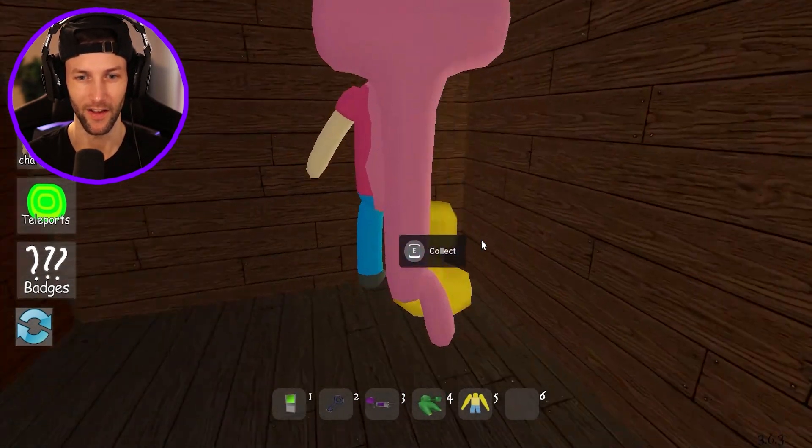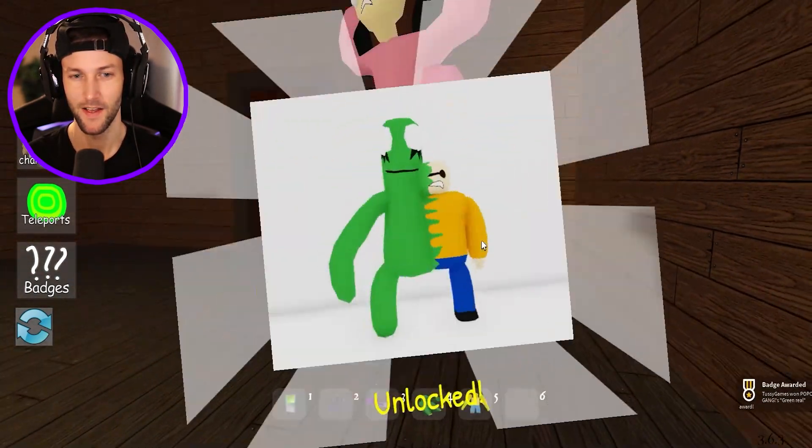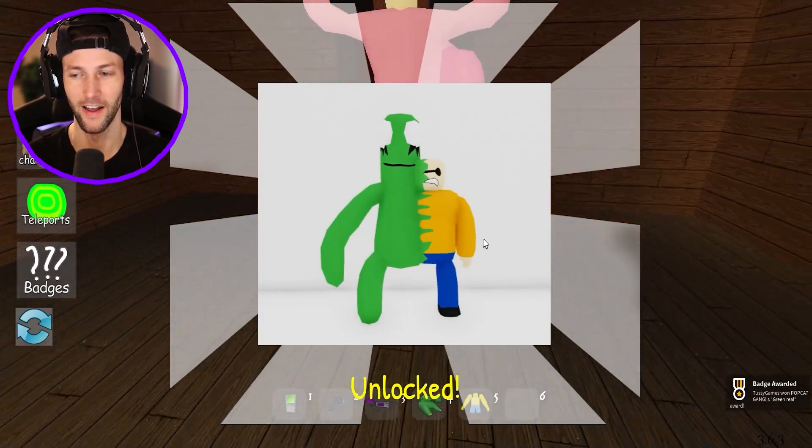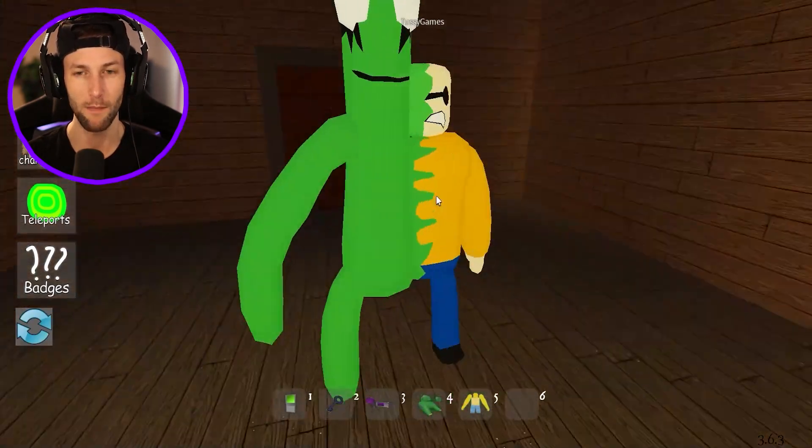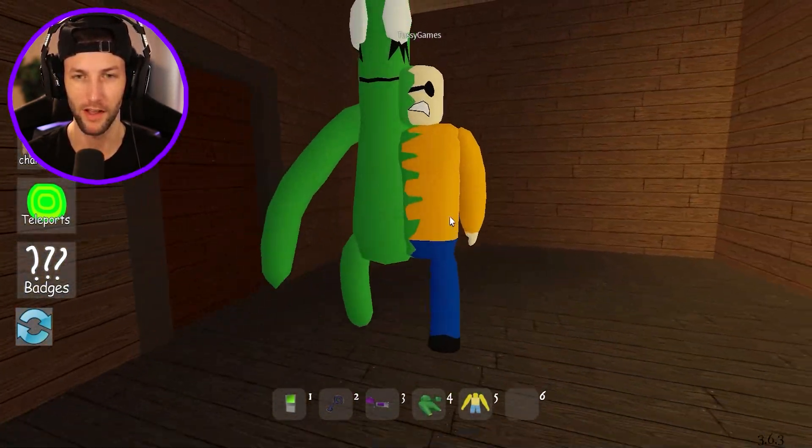This has to be green, right? Because it's not a vent. Yeah, this is green! We got kind of lucky with that one, we found it quick. But do I look in the rainbow friends location next or do I keep looking in doors?